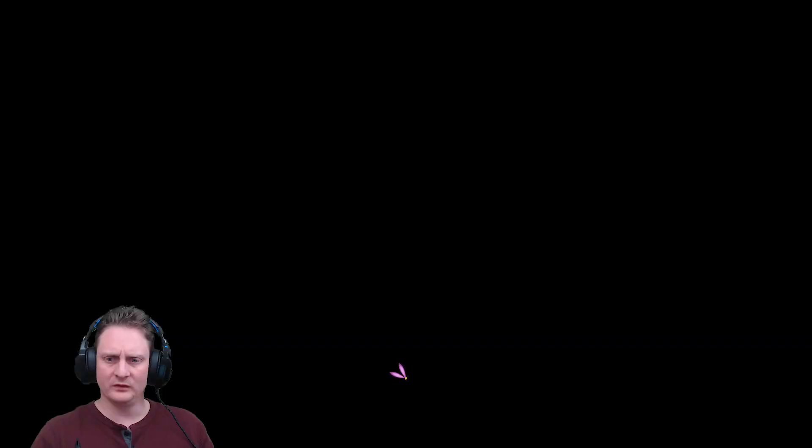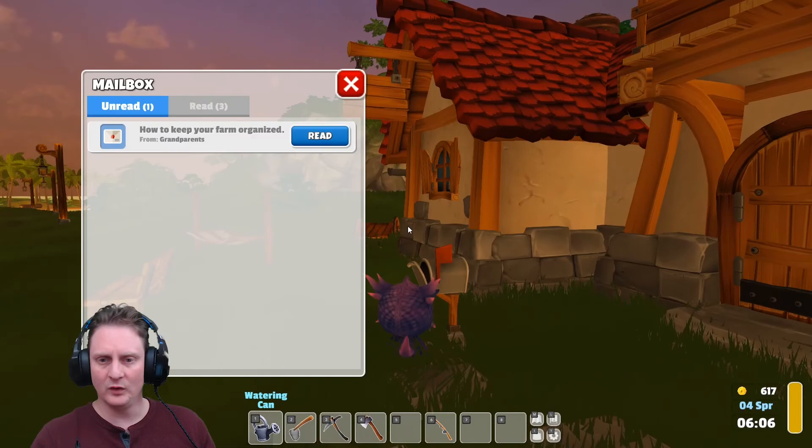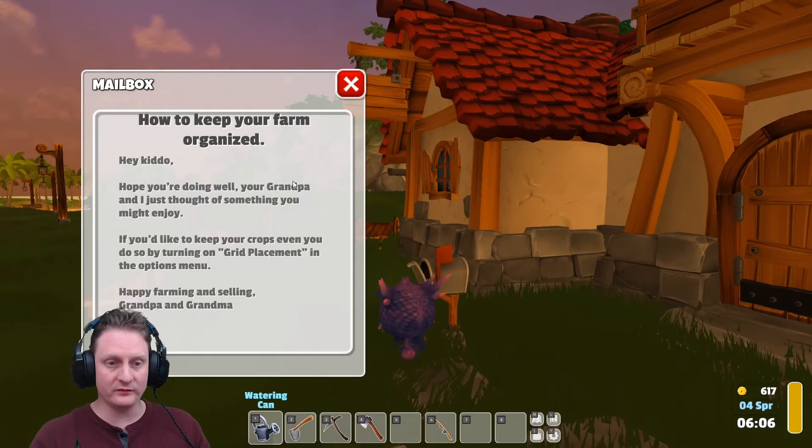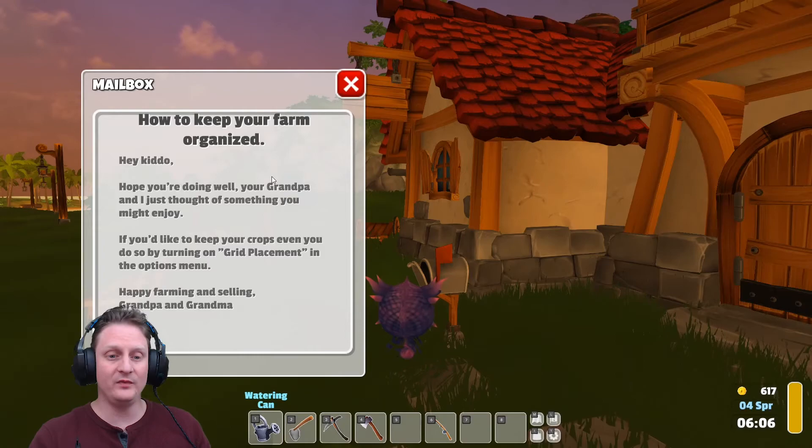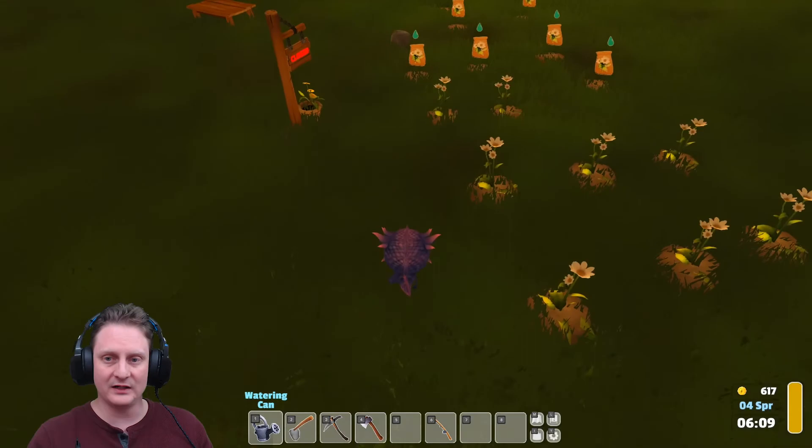I'm going to do a little bit of management. More mail — how to keep your farm organized. Hey Kino, I hope you're doing well. Your Grandpa thought of something you might enjoy: if you'd like to keep your crops even, turn on grid placement in the options menu. Happy farming and selling. I'm pretty sure that's already turned on, because my stuff has been laid out pretty nice so far. Actually, it's a little off — maybe I should turn that on.